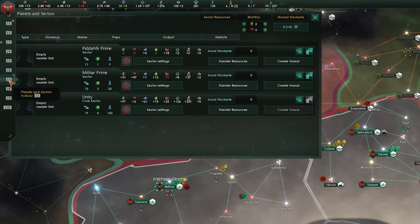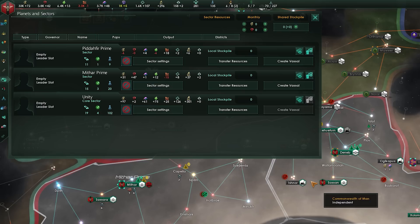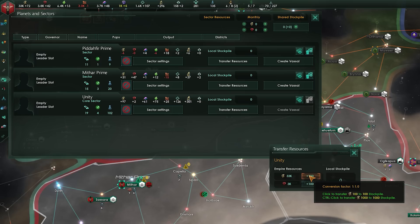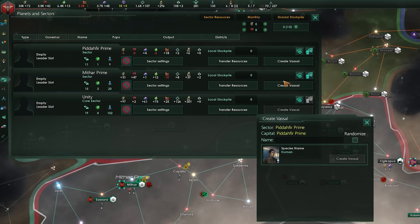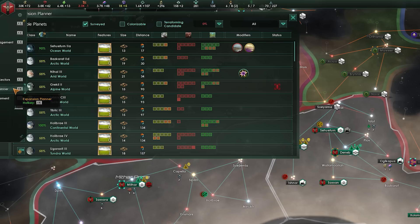The Planet and Sectors menu shows all sectors in the game. Sectors start from a sector capital and extend four hyperlane jumps away in all directions, with more planets joining and expanding the range. Each sector can have a governor assigned to enhance planets within it. You can see the number of systems, planets, and pops in each sector and resources being produced. The sector settings button is a holdover from a previous version of automation and doesn't really work, so leave it on nothing. You can transfer resources to a shared or local stockpile — resources in shared stockpiles are spent on planets with automation enabled to build and develop them over time. You can also create a vassal from a non-capital sector, which creates a new empire that is automatically a vassal.